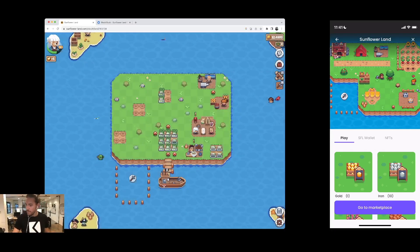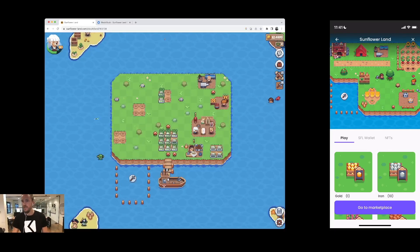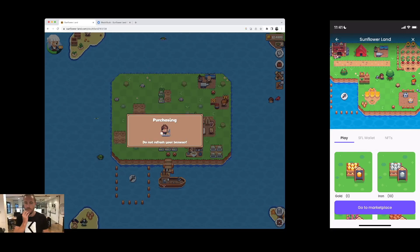The farm now already has the gold as you can see. Now let's try to get some Block Bucks. One costs 0.025 — so five would be, let's buy 10 for 1.75. I'm going to pay with Matic. Let's see if I can complete this — I've never done this before, so I want to see what happens.